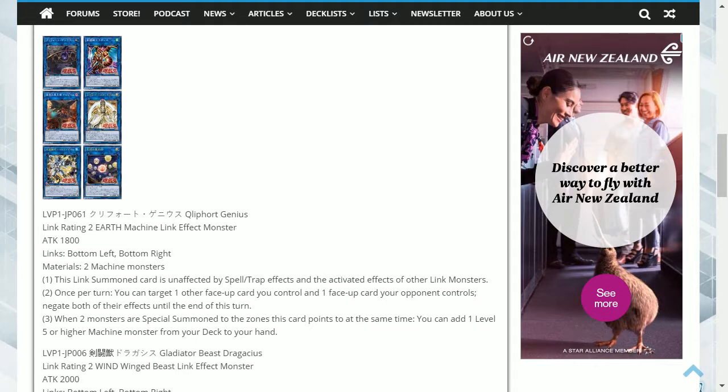This is an Earth Machine Link 2, with the links on the bottom right and the bottom left. It has 1800 attack, and it requires 2 machine monsters. Its first effect is: this Link Summoned card is unaffected by spell and trap effects, and the activated effects of other Link Monsters.